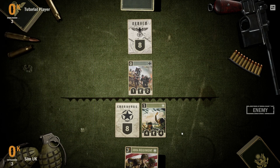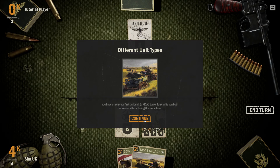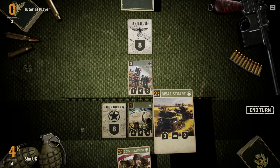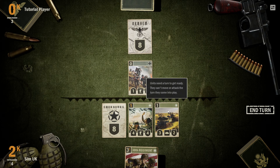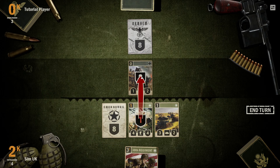You've drawn your first tank unit — an M5A1 tank. Tank units can both move and attack during the same turn. Units need a turn to get ready; they can't move or attack the same turn they come into play.